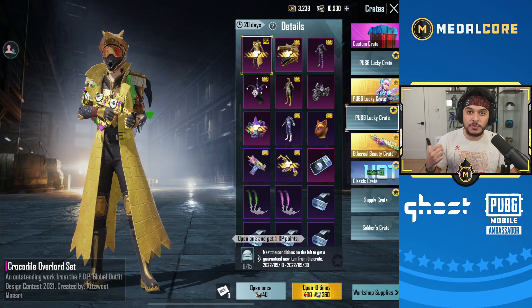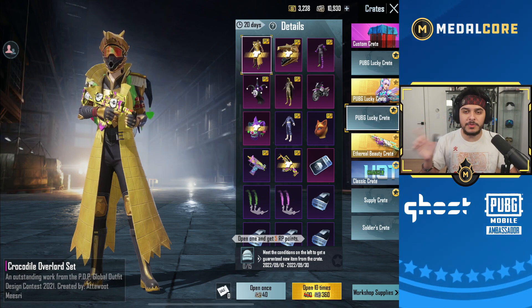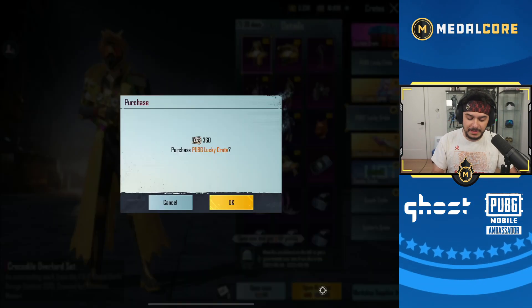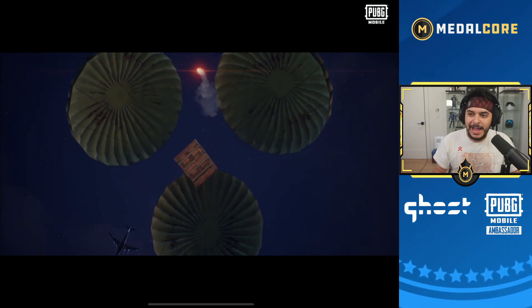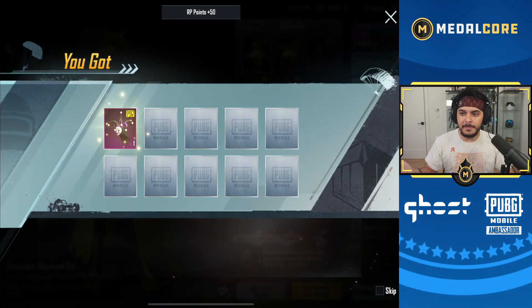My main account is really, really stacked and has every single skin that I would ever want to use. So for this account, if there are specific skins that I would only use sometimes, or maybe this could be like my main set on this account — that's why I'm going to be doing openings on this account. 360 UC per opening, pretty decent. I think you guys will see some more live streams where I could grind on this account just for fun and see how things go.